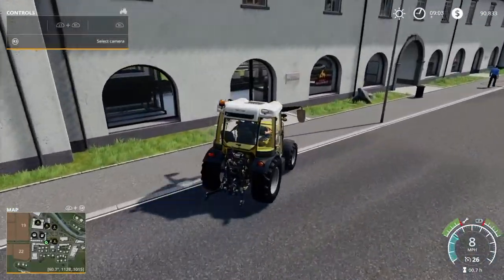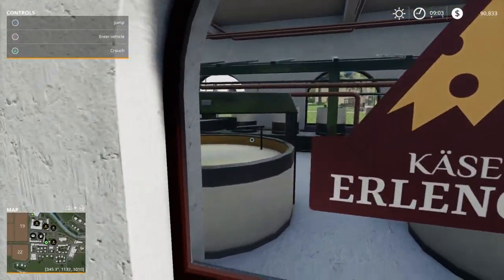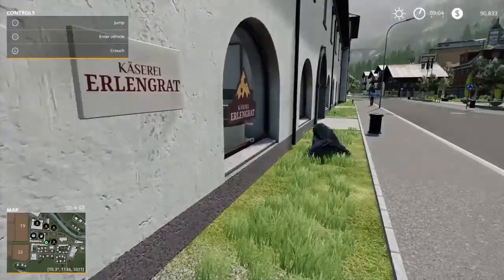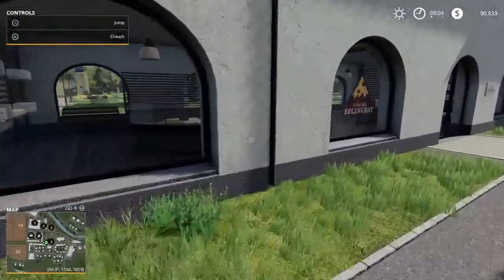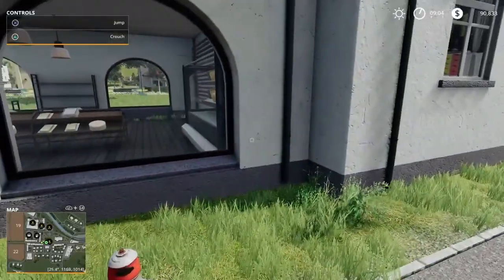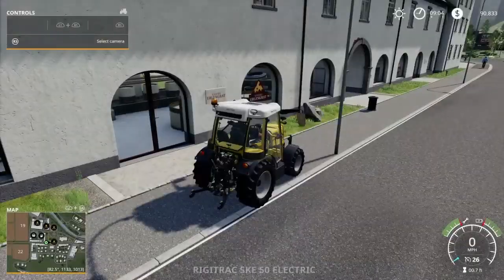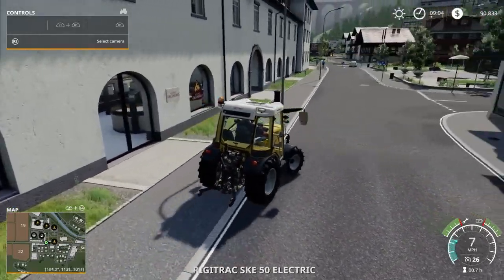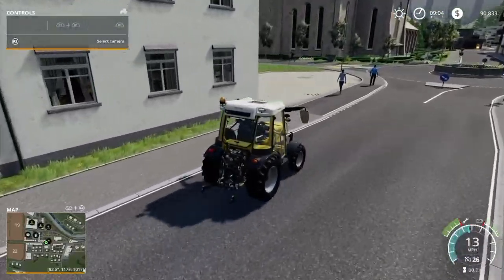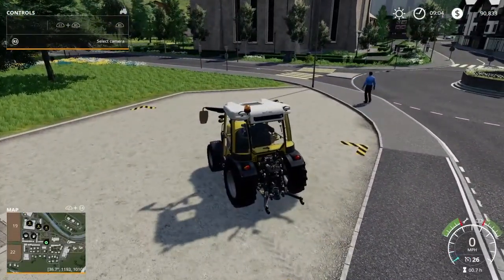The detail is amazing — you can't go in, but this is where they make the cheese. You can actually look in there and it even has the sounds of the machines. Over on this side is where they sell, which is pretty cool. I just love the detail they put into this map. The sell point is just down there — try not to run anyone over. This is the sell point for that dairy.